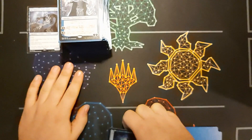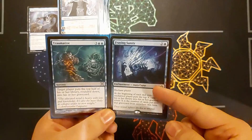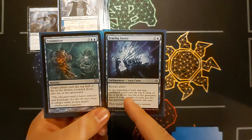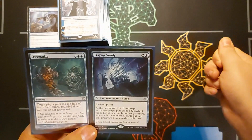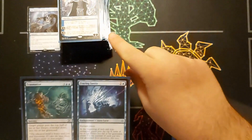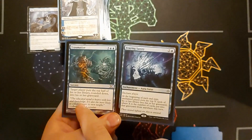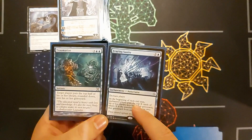The best combo I've saved for last: Fraying Sanity plus Traumatize, ideally with Jace or Laboratory Maniac on board. Fraying Sanity — at the beginning of each end step, the enchanted player mills X cards where X equals the number of cards put into their graveyard that turn. Traumatize puts the top half of my library into my graveyard. So at the end of my turn, Fraying Sanity mills the other half. Then all I need is an Opt or any draw spell, and with an empty library I win the game.